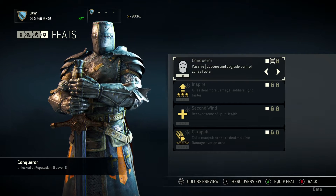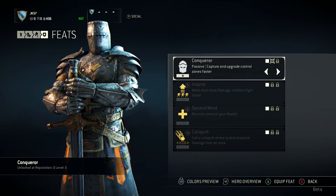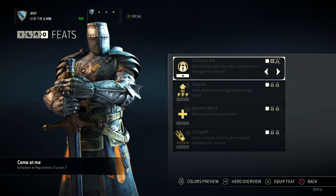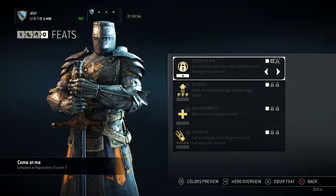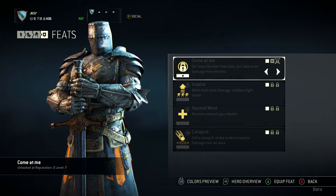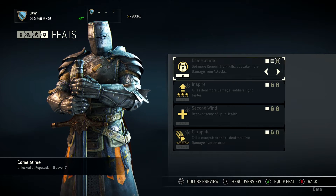That's pretty self-explanatory and very useful. This one's locked, but you can get it later — it's called Come At Me: get more renown from kills, but take more damage from attacks. So there's a big benefit to that, but there's also a risk to it, so you want to be careful using that one.